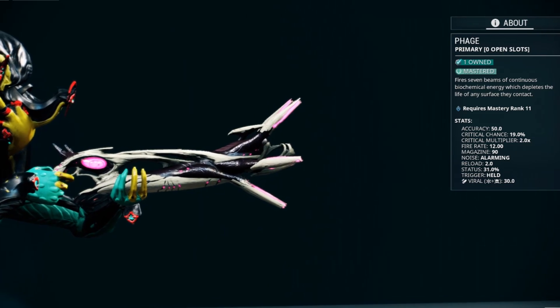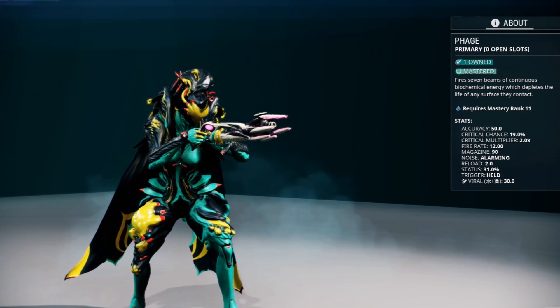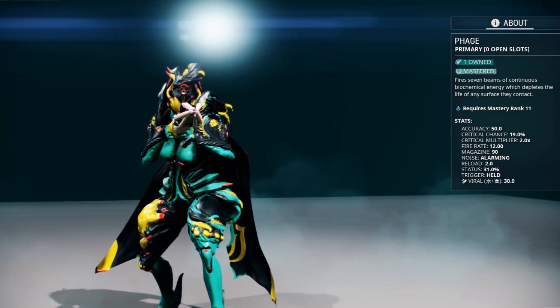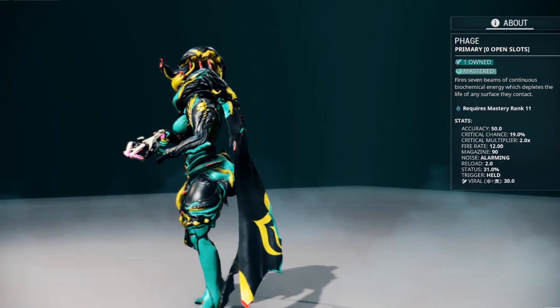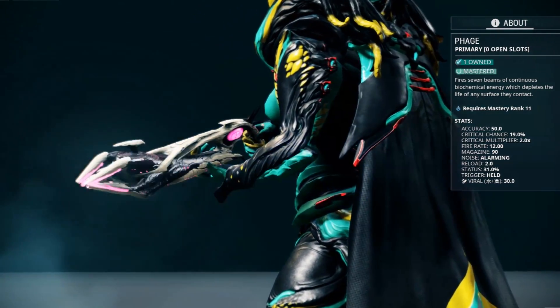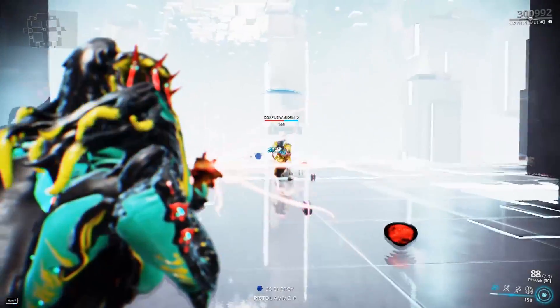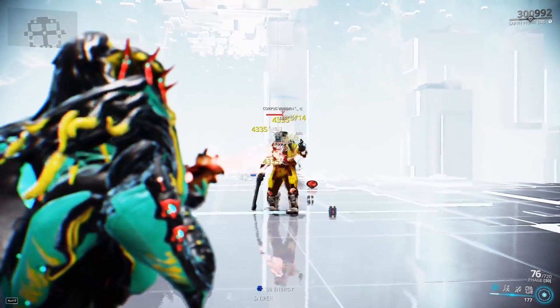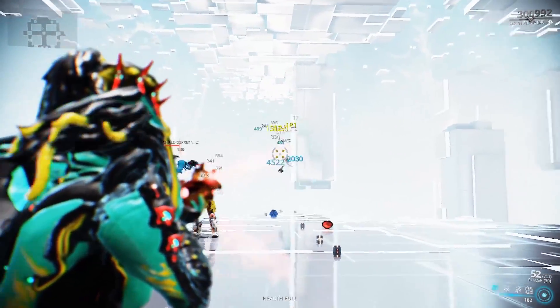This is the Wisecrack from Warframe and today we're going to talk about the Baza. This is a weapon that shoots laser beams — seven of them — and while it is great on its own, they also focus into one big beam. Let's check it out — look at that, those seven beams all converging into one.